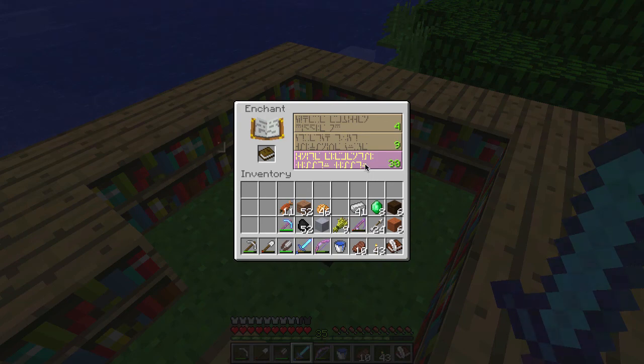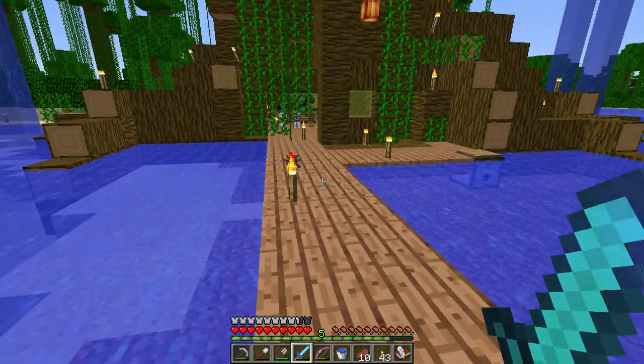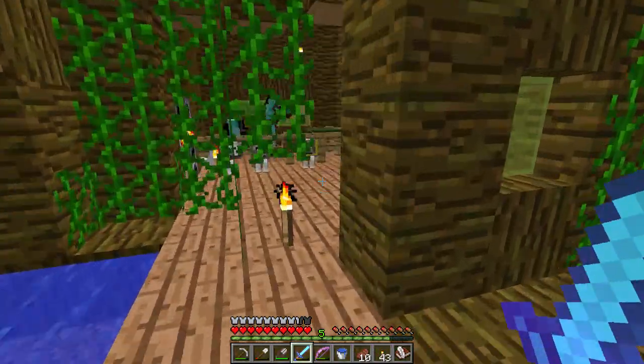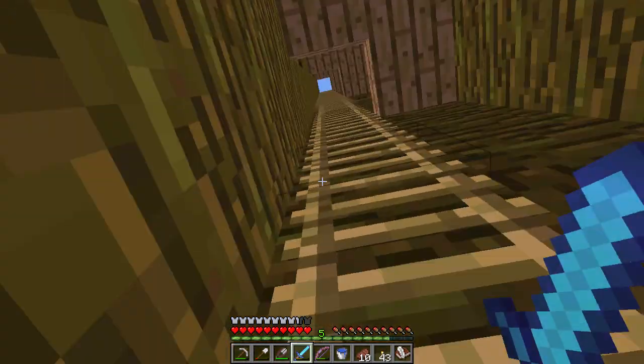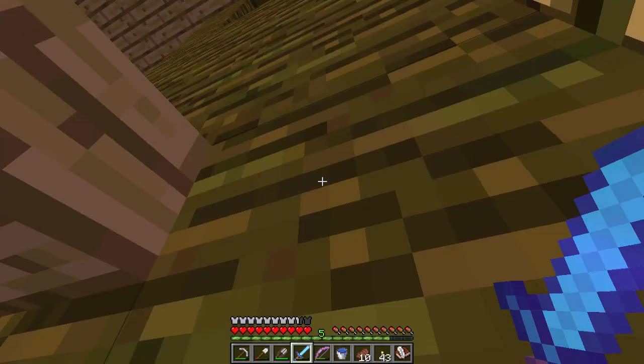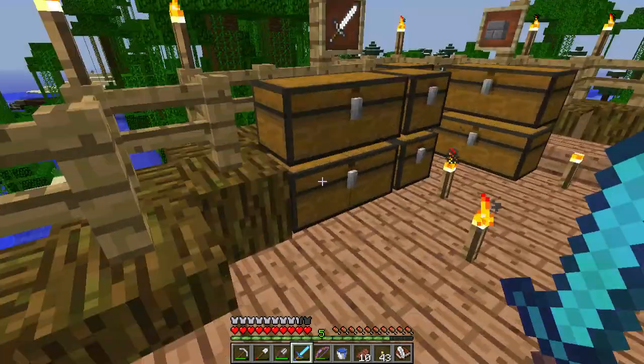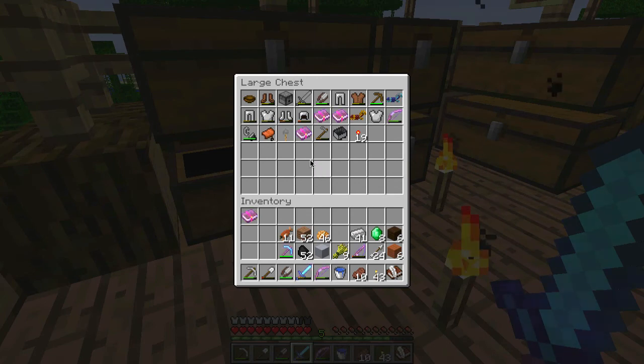And that was completely pointless - Fire Protection 4. Well that was a bit of a bust, but you win some you lose some. We'll put this up in the chest whilst our hardened clay is still cooking. Also I found a different book while fishing - Aqua Affinity 1. That's alright, might put it on something, you never know.